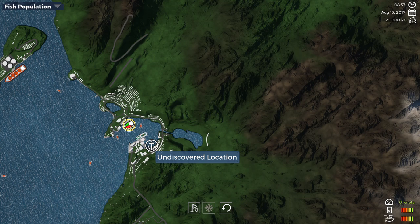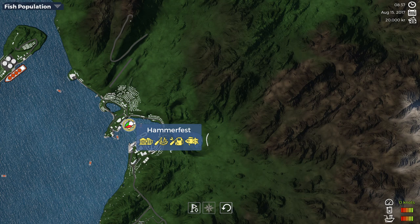Hammerfest itself is the main port. One thing Hammerfest has that none of the other ports have is a ship purchasing facility — this is where you buy all the boats you want to own. All the other ports have fuel, repair, and can work on your nets or fishing lines, but none of them have ships aside from Hammerfest. So let's go back out of the map.